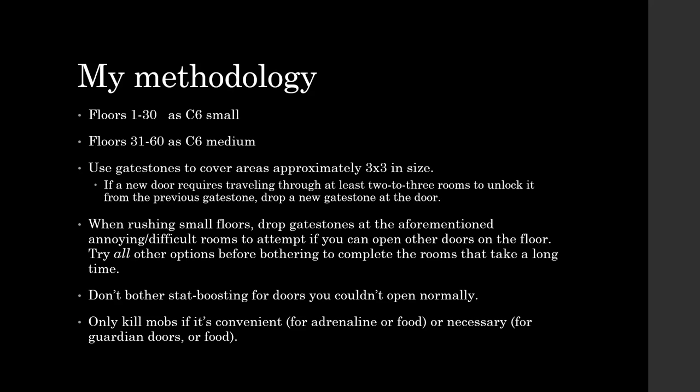Don't bother stat boosting for doors you couldn't open normally. If you're maxed and a door or objective requires more than level 100 in a skill, just skip it — it's an optional room and only going to give about 1% bonus XP towards that floor. Unless you're really trying to maximize XP on the last floor of a prestige, just skip it. Only kill mobs if it's convenient — for adrenaline or food — or necessary, such as for guardian doors or bosses like Blink or Calgar.